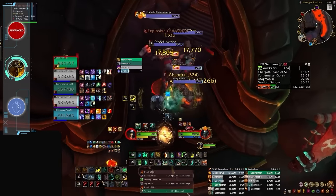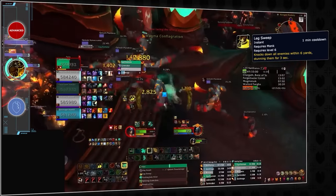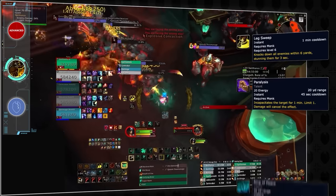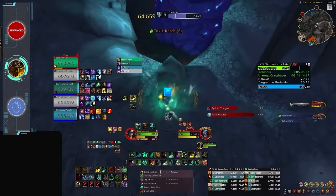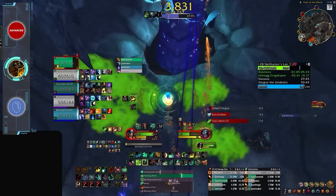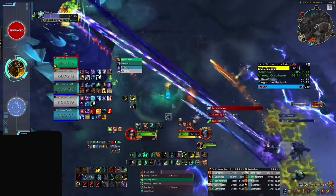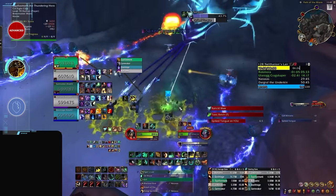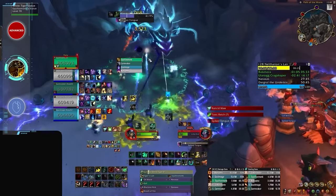Brewmasters have excellent mob control with a powerful 1-minute AoE stun in Leg Sweep, a 45-second cooldown Incapacitate in Paralysis, and the unique crowd control Ring of Peace, which can be used to spam interrupt casters if placed well. However, unlike their plethora of mob utility, Brewmaster Monks have limited team utility, with only Detox to remove poisons and diseases and Tiger's Lust's sprint effect. So if you're looking for a tank with complexities in its rotation and survival with little group utility to manage so you can focus on your own character, Brewmaster might be for you.